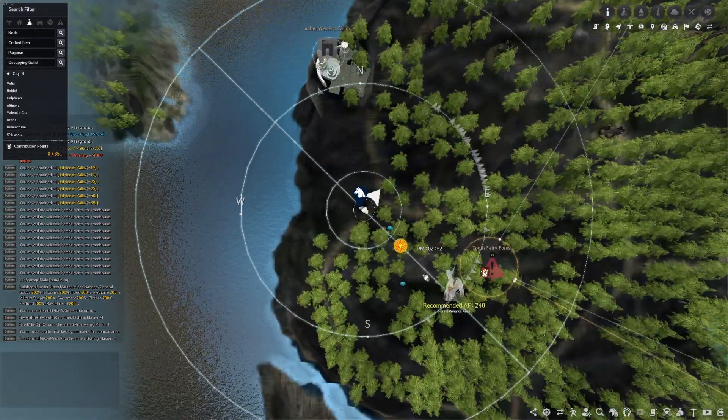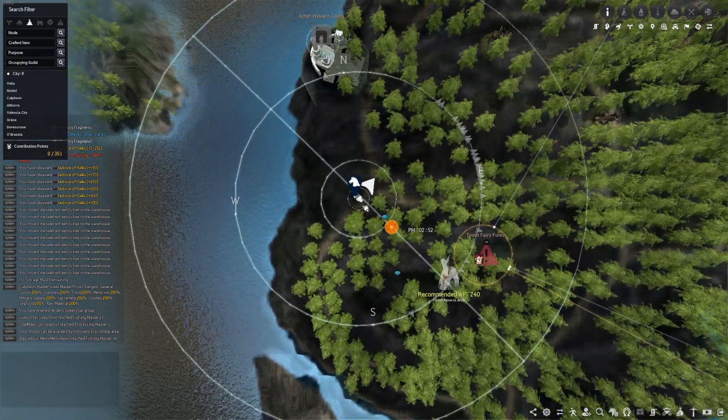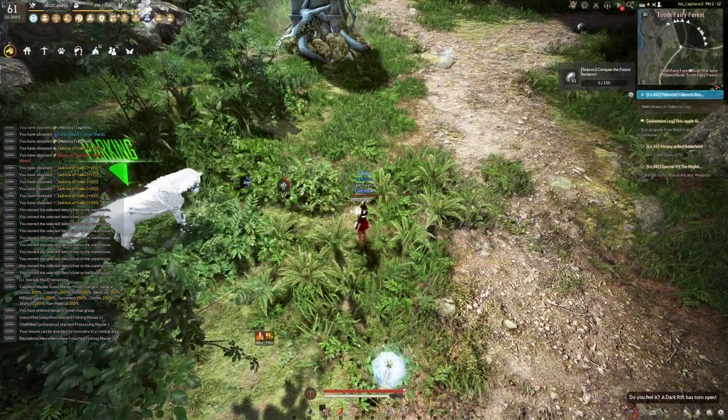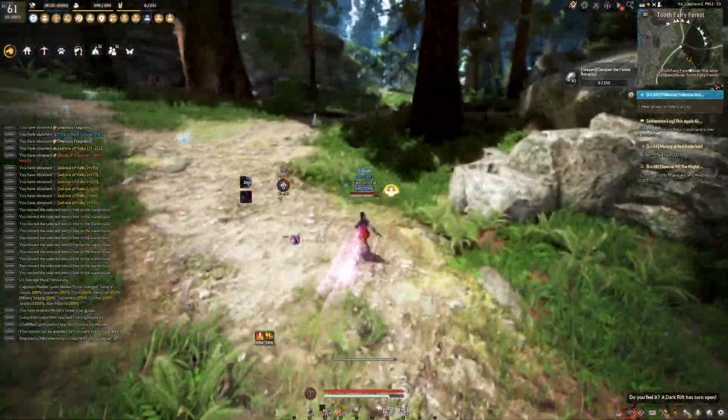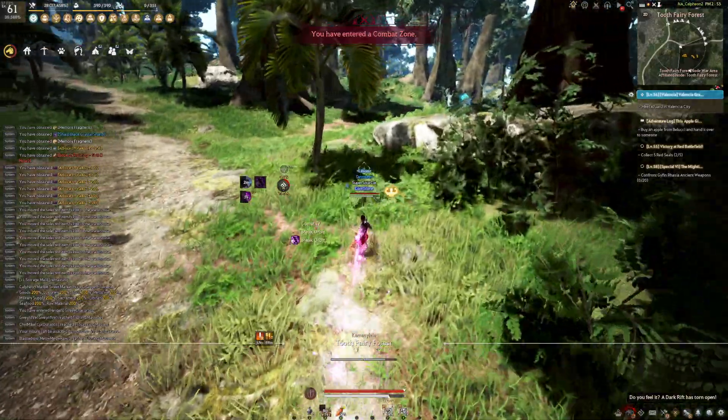We're starting off with our Naros grind here. You're going to want to come to this path just south of Akra Western Guard Camp, in this little tri-camp. This is where I like to park my horse. As far as the rotation goes, here's what I usually do.